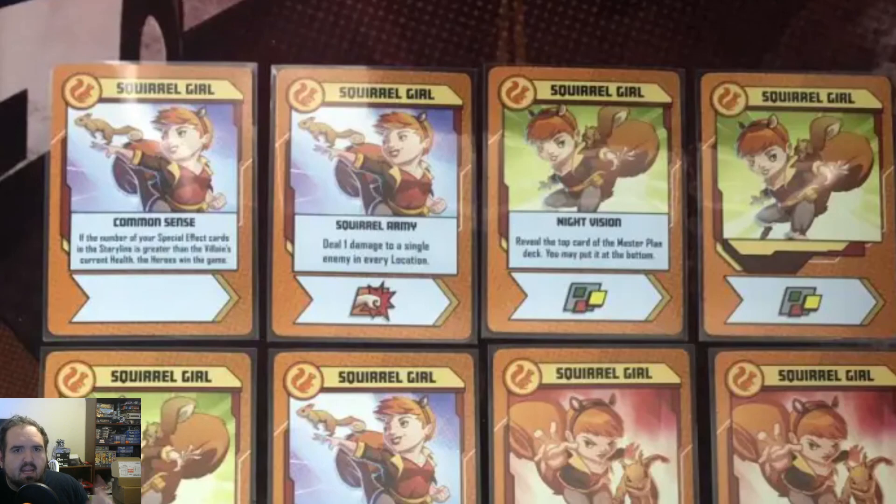Then we get Common Sense, and this is probably the best special action card in the game. If the number of your special effect cards in the storyline is greater than the villain's current health, the heroes win the game — done. Common Sense alone doesn't win you the game, but Common Sense plus Squirrel Army: two villains down at one health, you win. Play all three villains at two health, you win. Maybe Bob has one health — play a special card, then play Common Sense, you win. It's a cheat code, 100%.